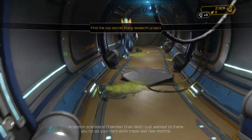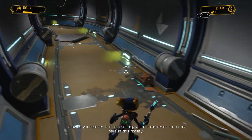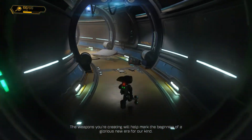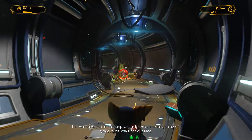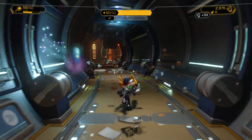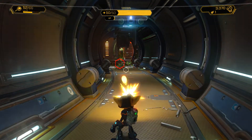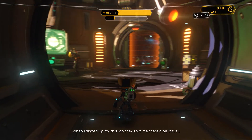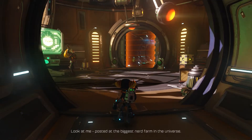Chairman Dreck intercom: 'I just wanted to thank you for all your hard work these last few months. I may be your leader but I am nothing without the tenacious Blarg here. The weapons you're creating will help mark the beginning of a glorious new era.' I always really like it — maybe it's Insomniac, maybe it's the voice direction — but Blarg didn't work and they're very Insomniac. Insomniac made the original Spyro, so they'd be in charge of that kind of energy. Toys for Bob is great too though.